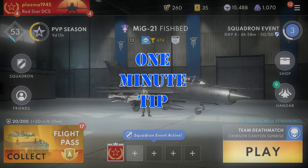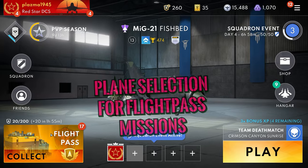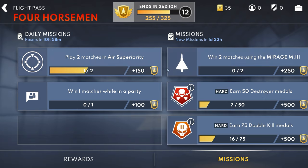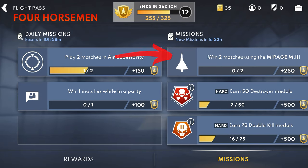Did you know that you can automate the selection of your aircraft for the challenges available for this aircraft for flight pass? So let's say you have a flight pass and you're trying to do the missions. These might be the daily or the weekly missions and there are specific aircraft attached to those missions. Like here, Mirage 3 has to be flown in two matches.